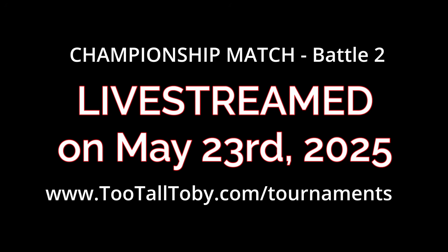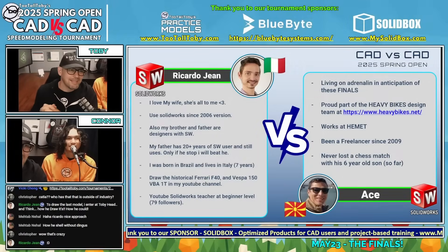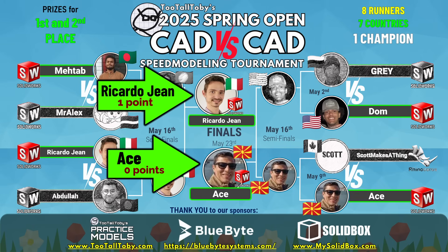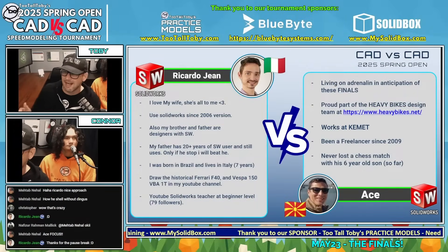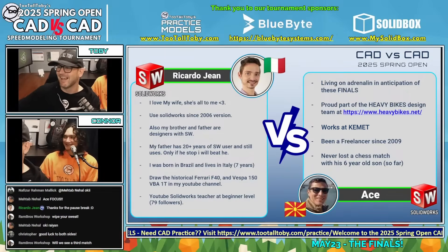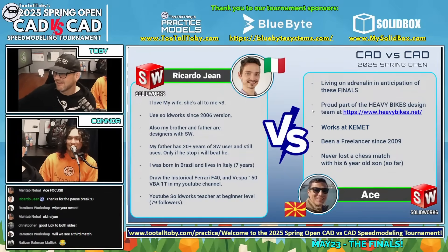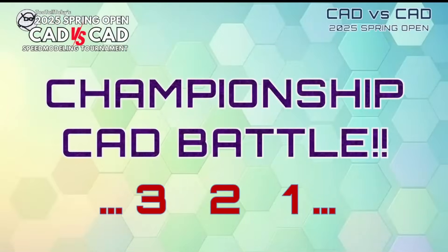I hope that gave everybody a chance to relax and slow down, because now it's time to lock in. The time for talk is over — the time for action is now. This could be it. If Riccardo Gene can lock down this point, we're going to have ourselves a 2025 Spring Open champion, but he is up against one of the toughest competitors in the tournament in Atze. This championship CAD vs CAD battle between Riccardo Gene from Italy running SolidWorks and Atze from Macedonia running SolidWorks begins in 3, 2, 1, go!